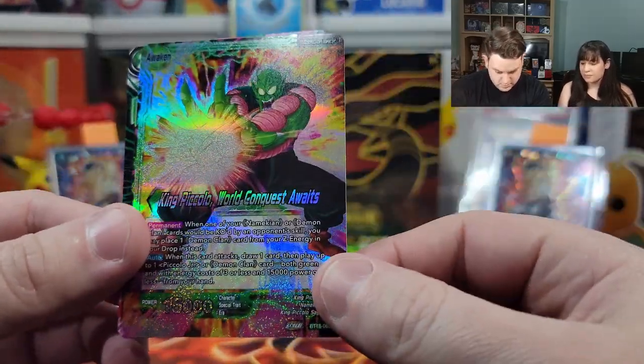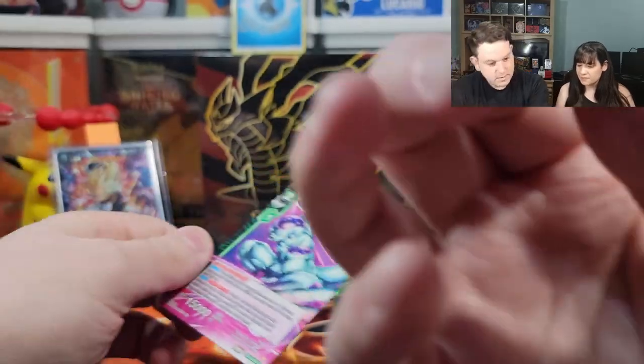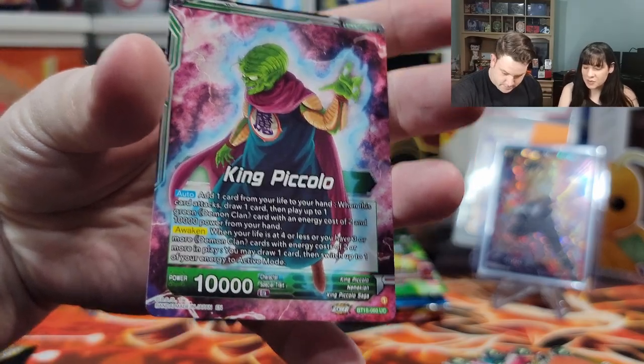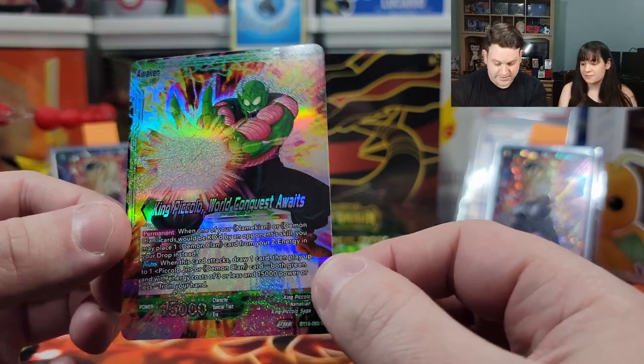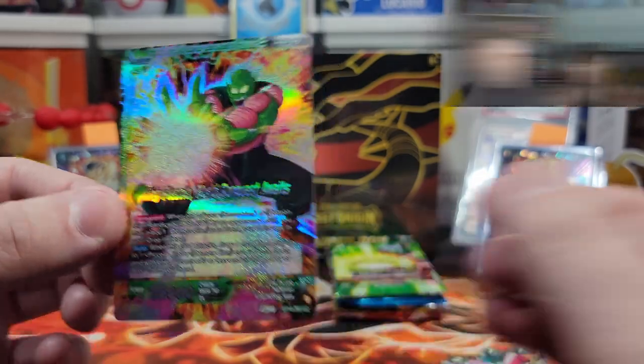Bulma and King Piccolo — nice. What's on the back? Frieza — I like Frieza too. Oh, this is a double-sided card! I'm not familiar with that, that's really cool. I guess only one side is holographic, but still really cool. We're using Pokemon cases — we need to buy some clear cases so you can see both sides, but for now let's wrap this one up. Look at that — that's really sparkly!